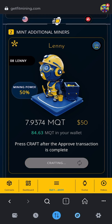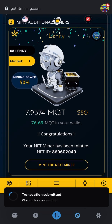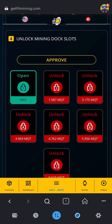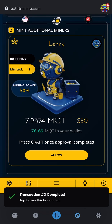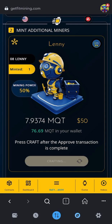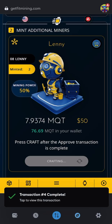Now I'll click Craft, Confirm. I would just repeat this seven times to create seven Lenny's to dock on seven different docks. If you're doing this with one, then you already have one dock open. So if I was going to create more — I'll mint another — Click Allow, Next, Approve, and go through this process. Craft again, Confirm, and now I have two minted.